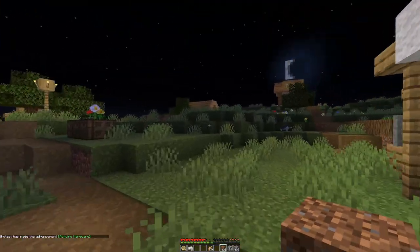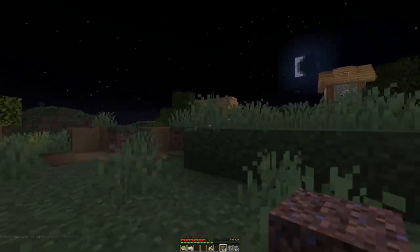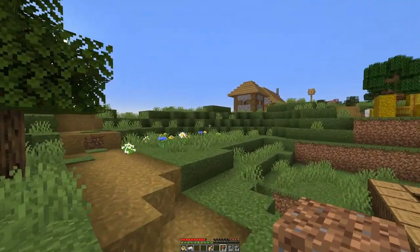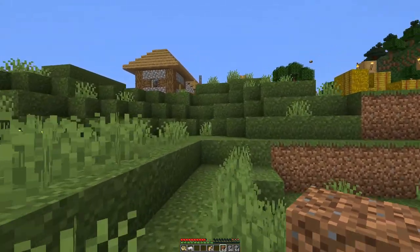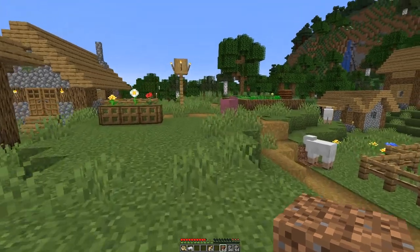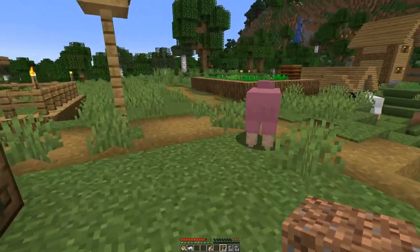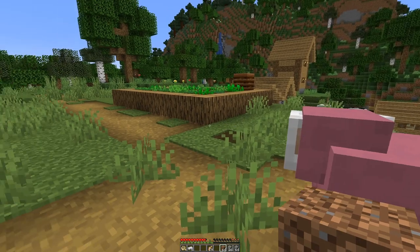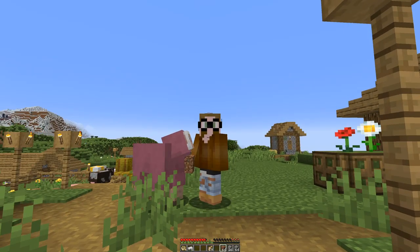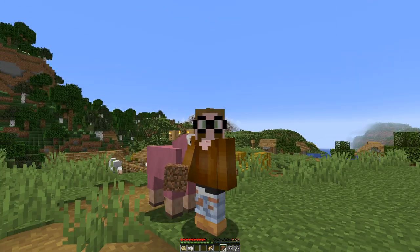Now let's find an empty bed. Ooh — a pink sheep! Pink sheep that are generated naturally, that is really rare. So let's take a selfie here.